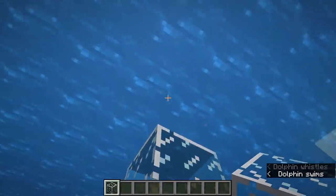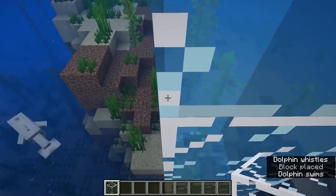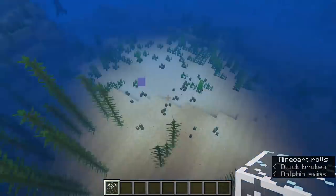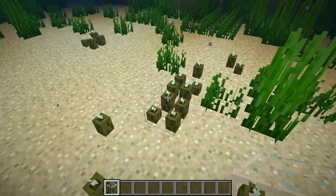So you might see it's a little bit darker. It gets a little bit brighter down there. So anyway, pickles are one of the easiest ways to add light under water.